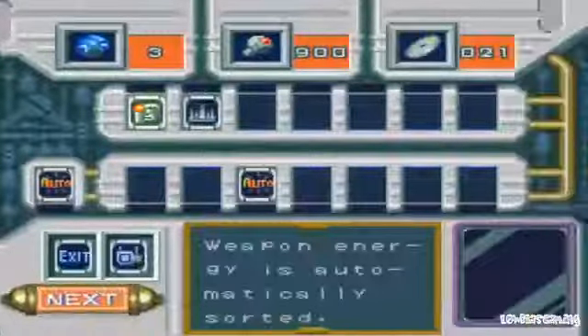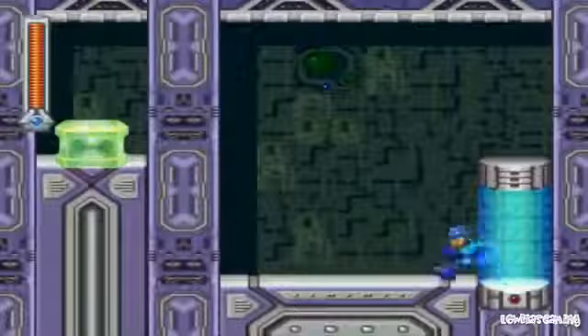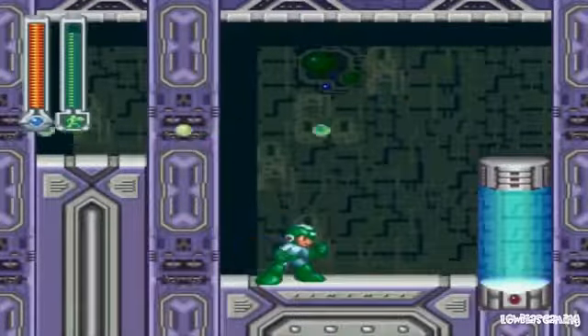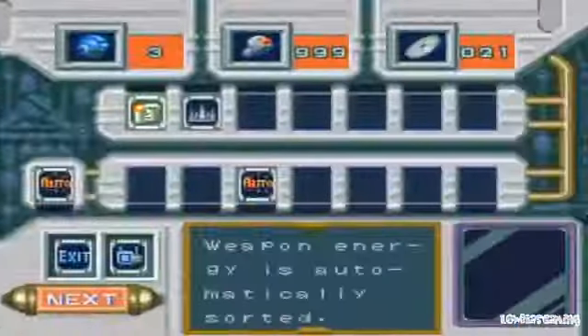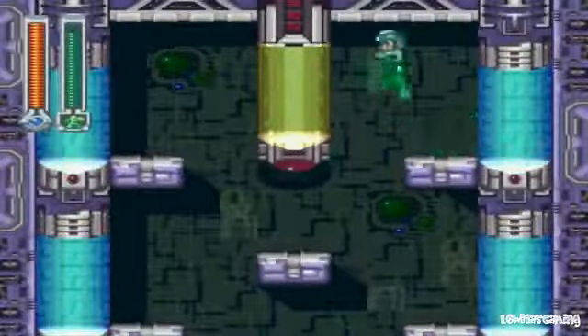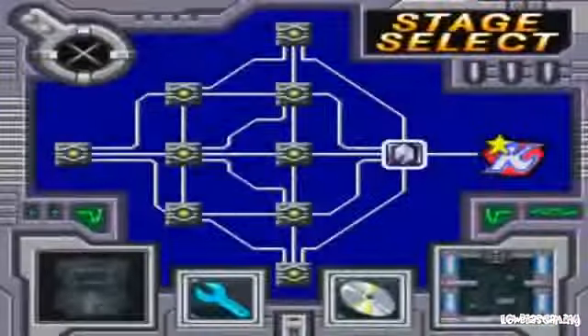Save here. I have 900. This one should be pretty easy. I lose one bolt by grabbing it now. And now we can move on to fight King. But first, let's look at what we picked up in CD so far.